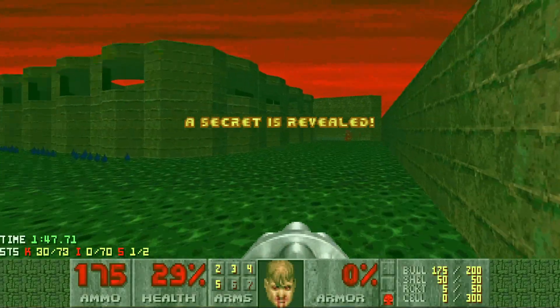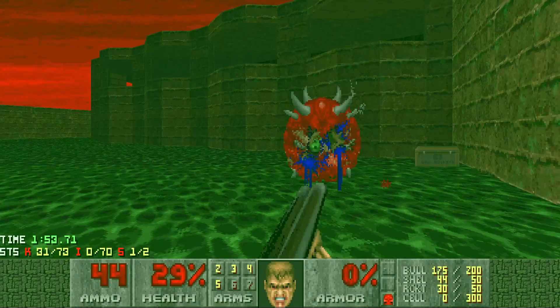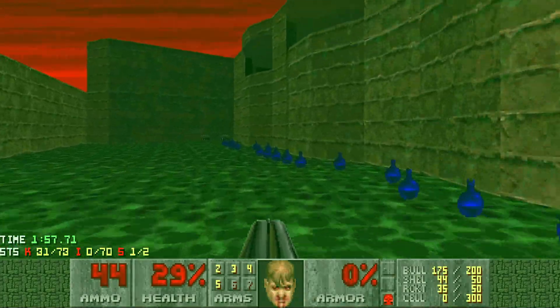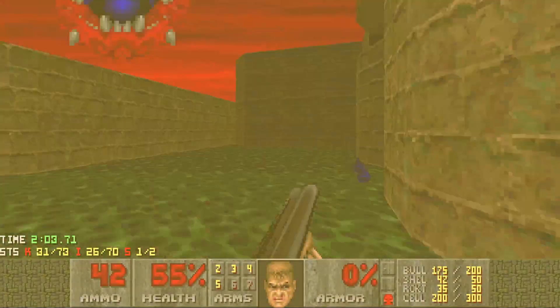Let's go in here and grab the rad suit. Really, really nice first secret because you get loads and loads of boxes and rockets, which is always nice. Let's get those — another caco over here protecting some health items, which might actually be quite useful for me right now. So let's pick up all that stuff and deal with the caco, because why not.